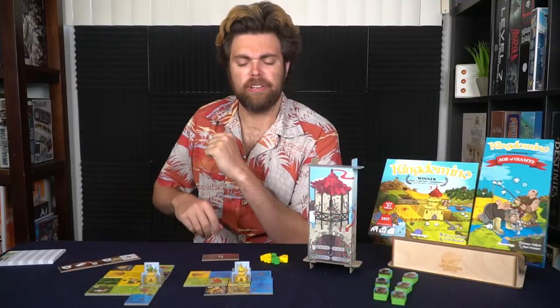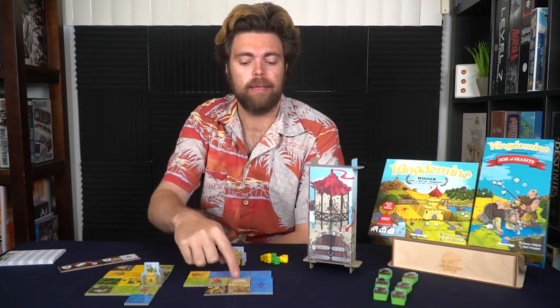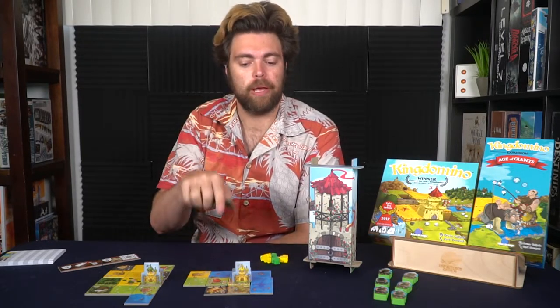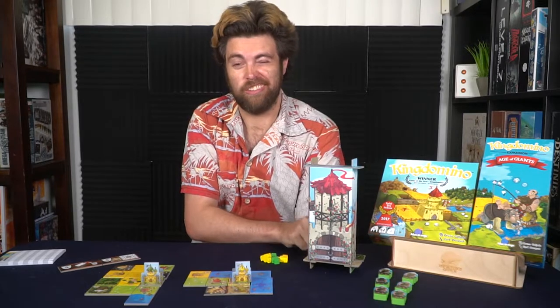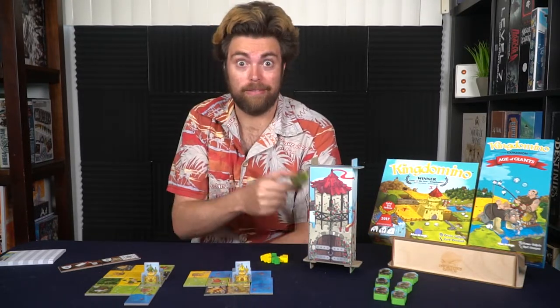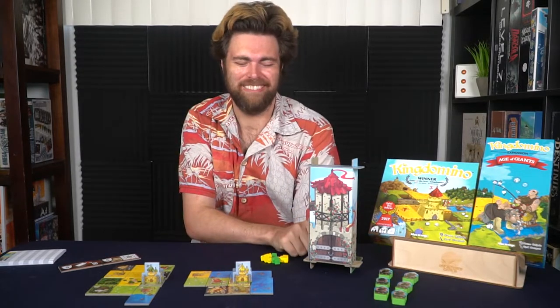One more important rule: if you gather a tile that can't be placed because it doesn't match anything adjacent — including the wild starting space — you must discard the tile and lose that turn. It's devastating, so choose tiles carefully and make sure you can connect them to at least one adjacent matching tile.